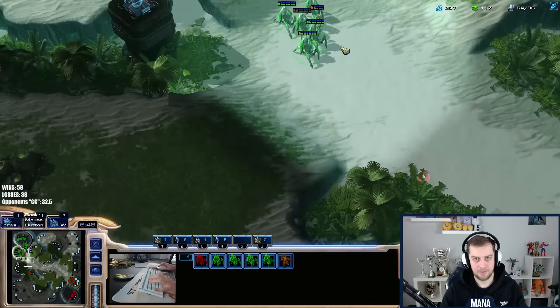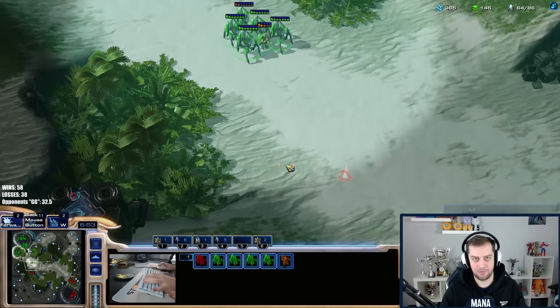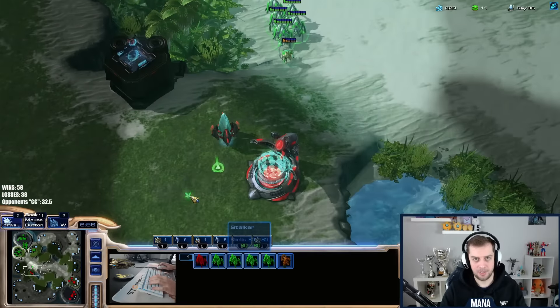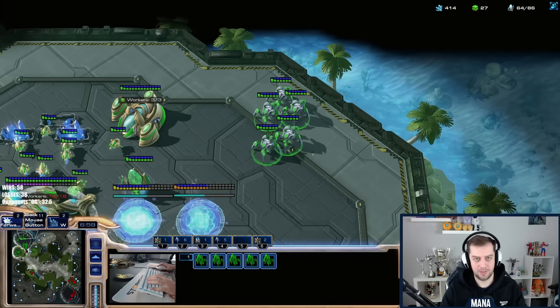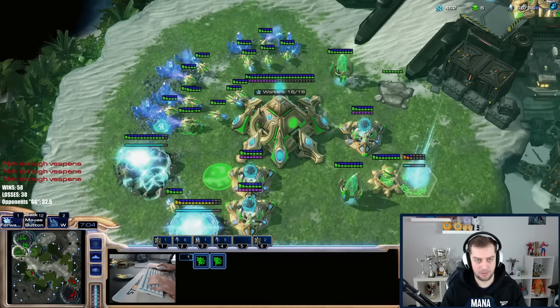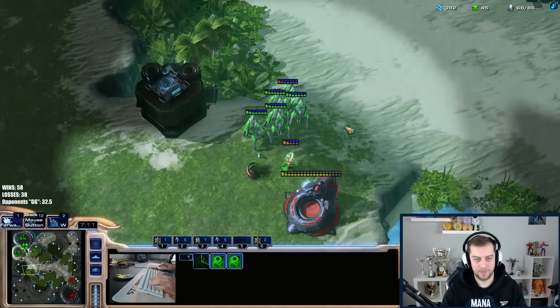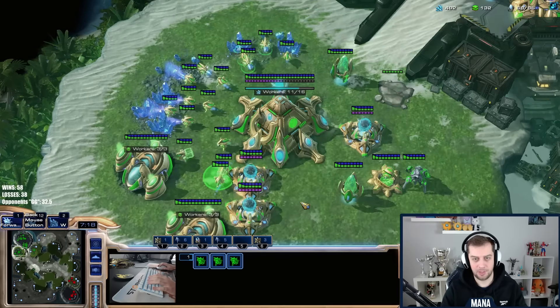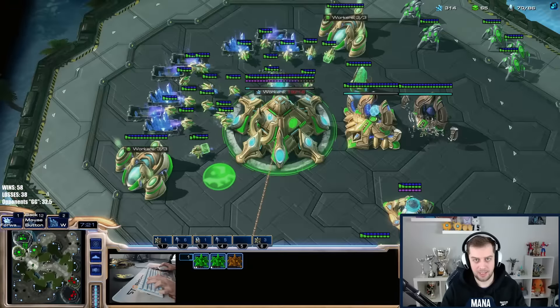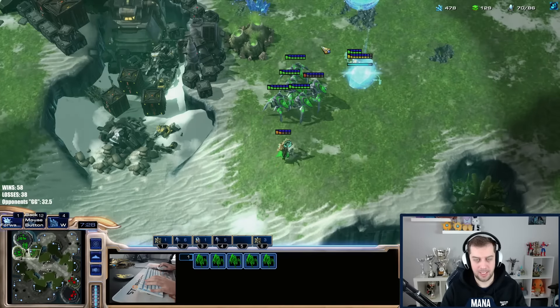I don't have a sentry for hallucination. Let's try to get a third base. I have plus one done which is very good. We'll try to snipe this robo. He's not producing anything out of it — he'll probably fly with the warp prism now. He sees the stalker and thinks it's out of position. He could be going DTs with the warp prism — I need to be really careful. I have a cannon at the natural to protect it. I need to stay defensive until I have blink.